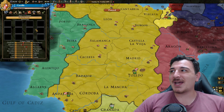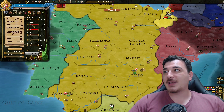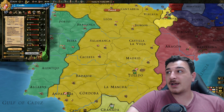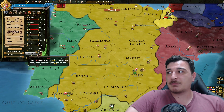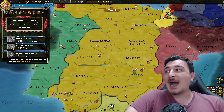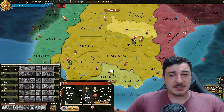We also have ideas, but they work differently from EU4 — you can choose one idea every few technologies. Once we manage to invest enough in our government technology, we can get our first idea. Remember that you can also choose to invest in your treasury, so less investment in tech, but you get some money in return that you can use for advisors, generals, armies, and buildings.